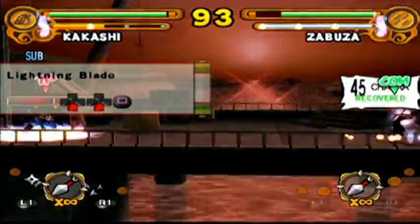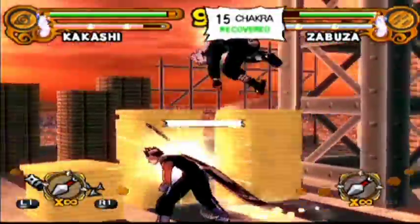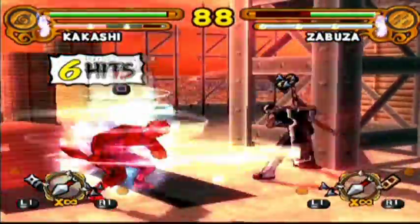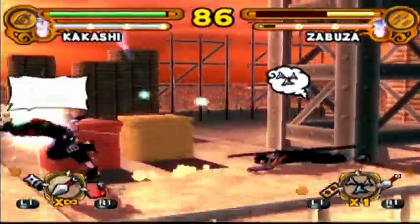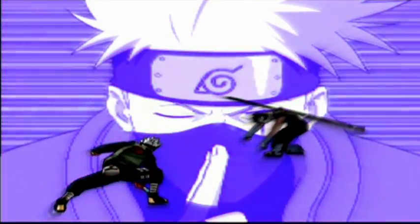Let me try doing a wall combo. Just like in Ultimate Ninja 2 — see how slow that charging is, that's ridiculous. I'm having a hell of a hard time comboing Kakashi's ultimates right away.